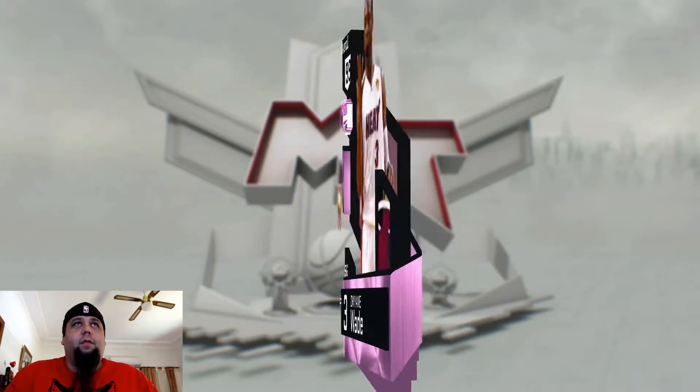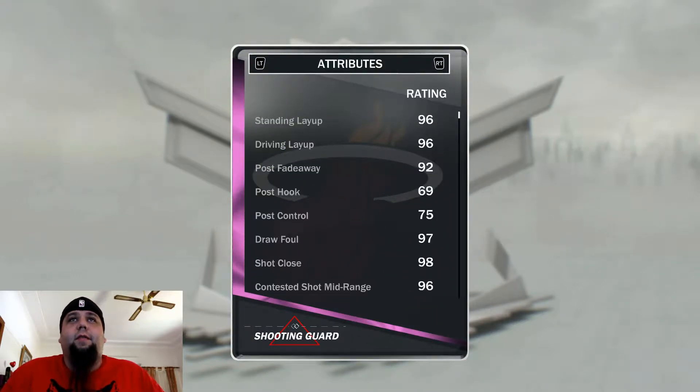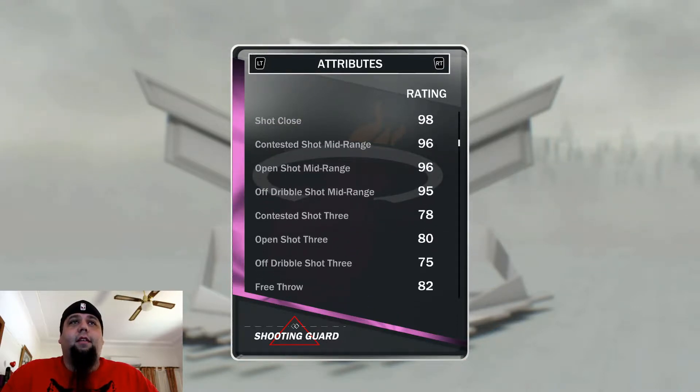Let's just have a look at these stats real quick. 99, 99 — both offence and defence. 96 standing layup, 96 driving layup, 92 post fadeaway. 97 draw foul — not bad. 80 open shot; he'll probably have to put a shoe on him for that.